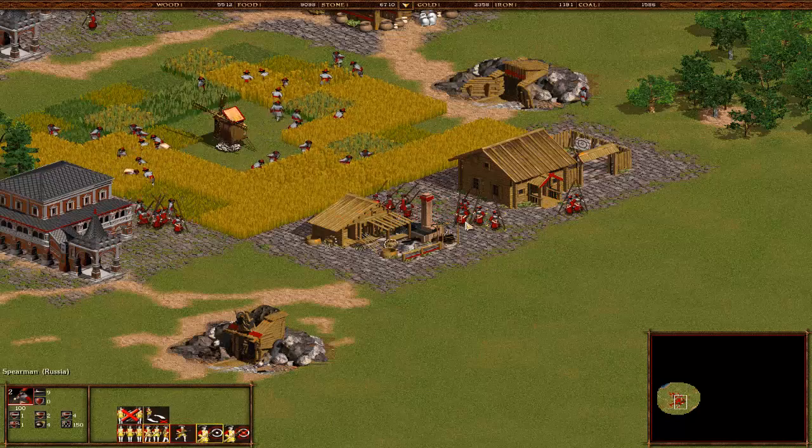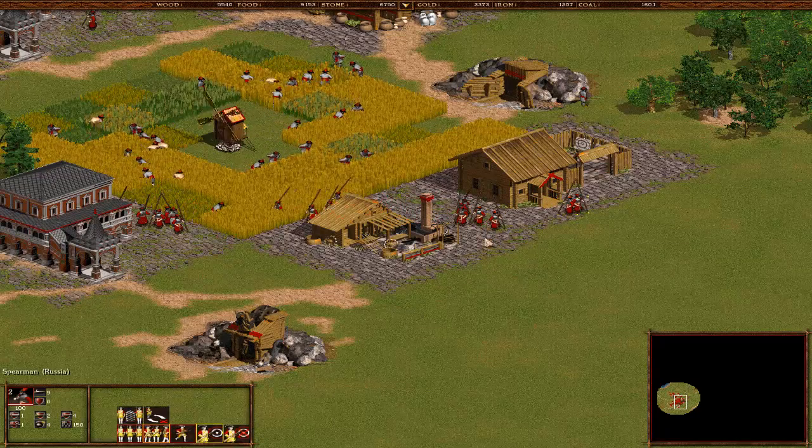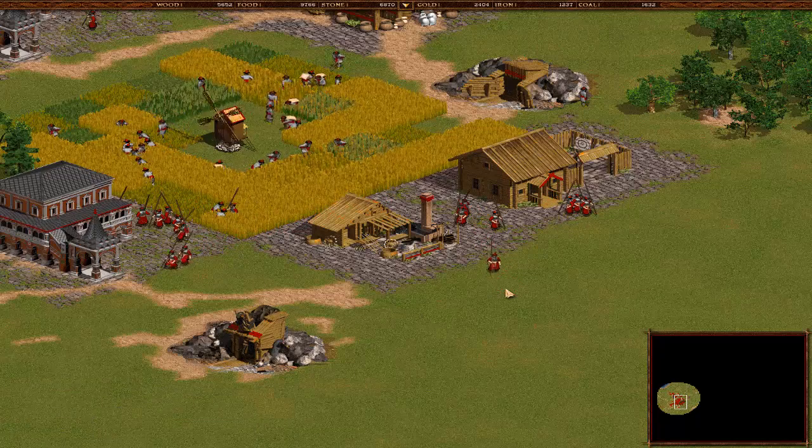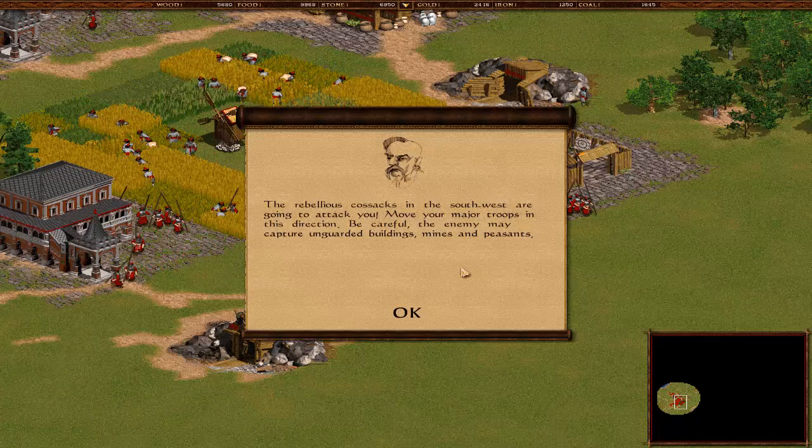If you want to move these guys while they're set to guard mode, you can move them, and they will immediately get back to the building they're guarding. You can move them a little bit or a long bit, but they will return to the place where they're guarding. Which is a very nice feature.